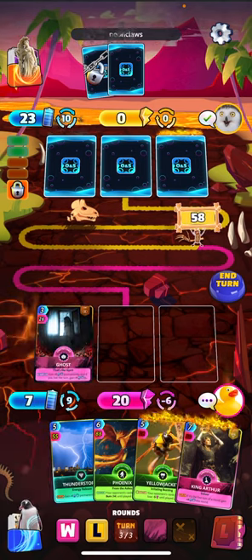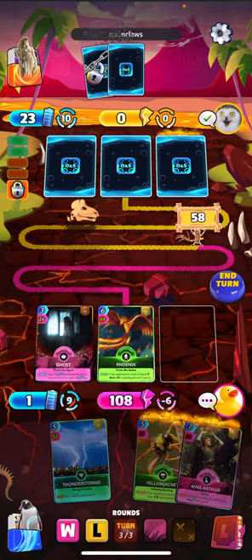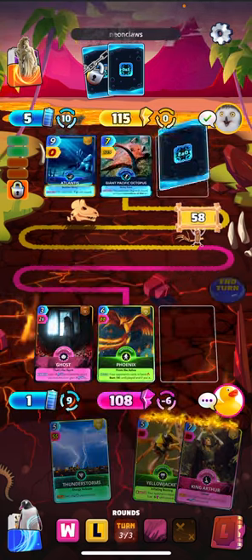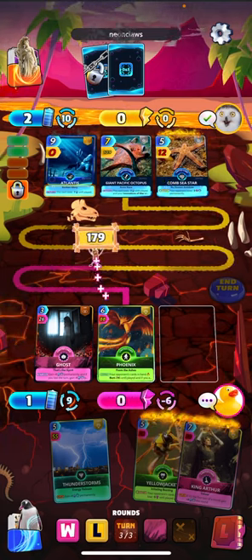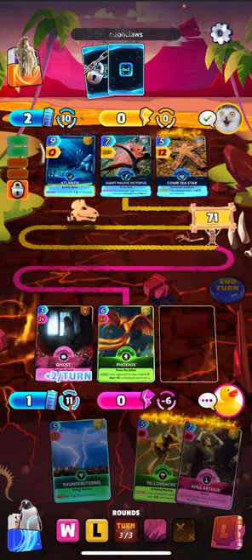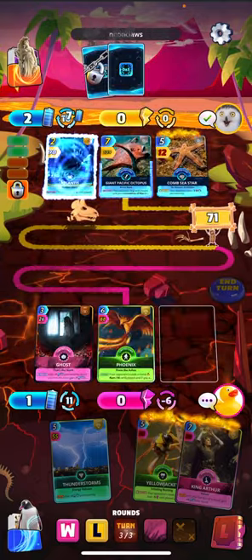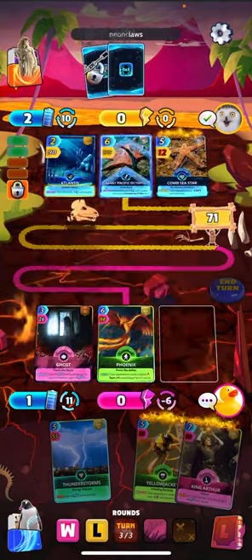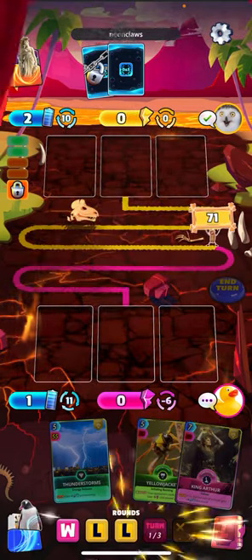He's probably going to win this round playing three heavy hitters, so I'm going to get Ghost in there to see if I can get myself a buff. Go ahead and concede this one. We lose round three — see if we can get the last two though, hopefully.